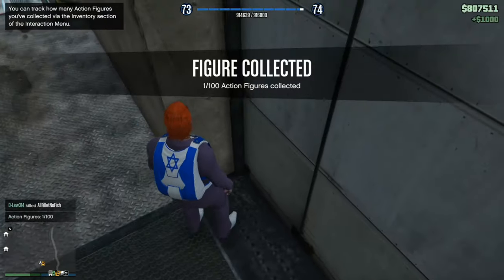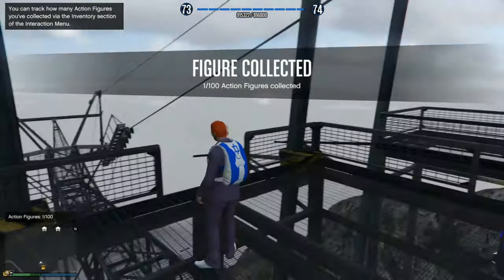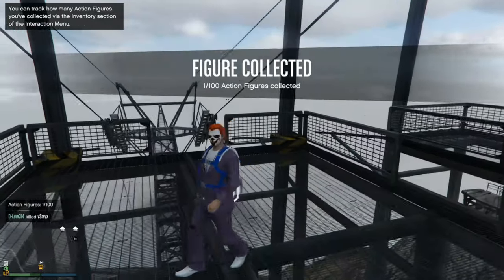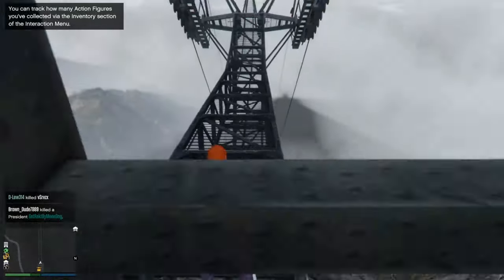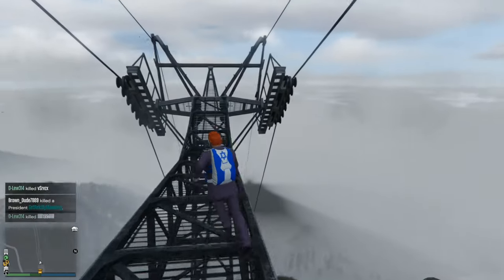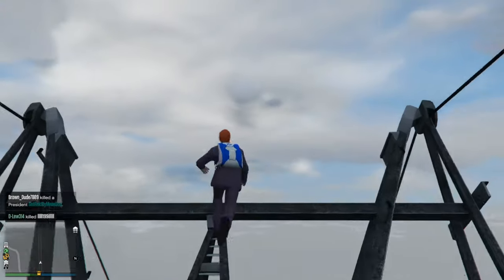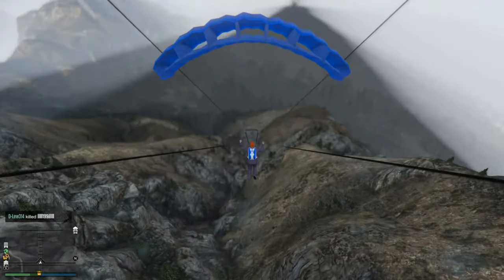Let me pick this up here. Got one action figure. All right, so here is the parachute right here. Now that I've got the parachute, let's go off to the side right here, start running, and just jump off. Then I'm going to go ahead and deploy and open my parachute. So I'm at the edge — let's jump off. And my parachute is now deployed.